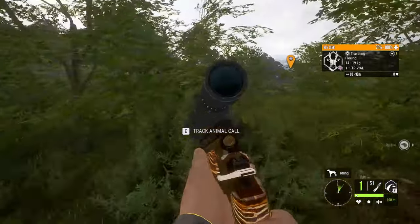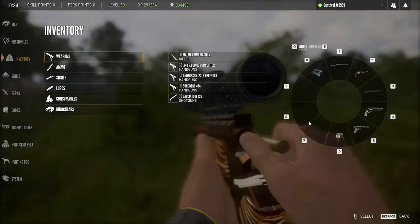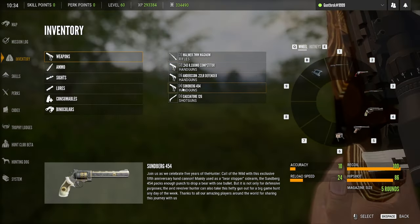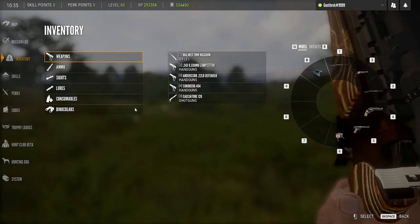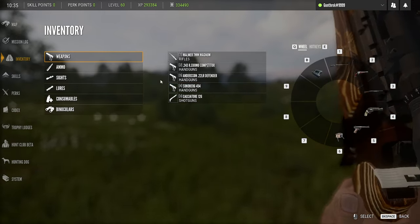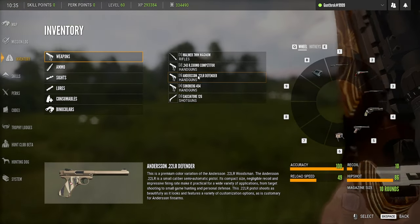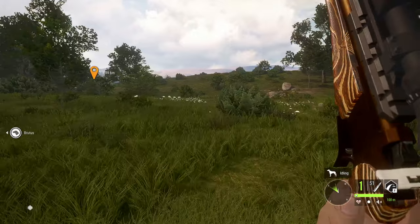I figured I'd take a shot. The loadout for today is the Malmer 7mm, the .243 pistol, the Sundberg .454 for Defense Against the Dark Arts, and for our small game we have the 12-gauge shotgun and the .22 pistol. This is for close range, and this is for if we happen to catch something out in the open that we can shoot at a distance.